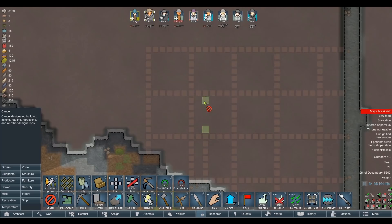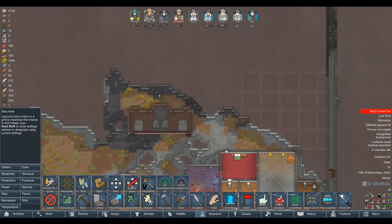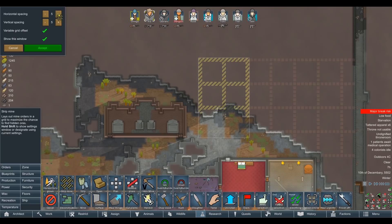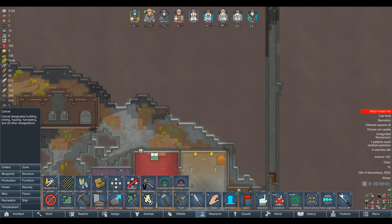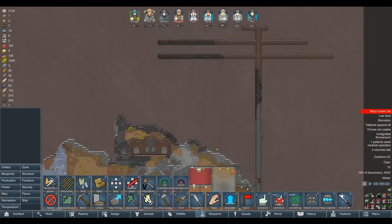I was just messing around with the new strip mining tool — let me show you guys that. We've got this strip mining tool that lays out mine orders in a grid to maximize the chance of finding hidden ores. It's a really nice system — I really like the little overlay grid. We could strip mine all this stuff out. You can also change the spacing which is really cool. Bear in mind if we do this we are running the risk of more insects.